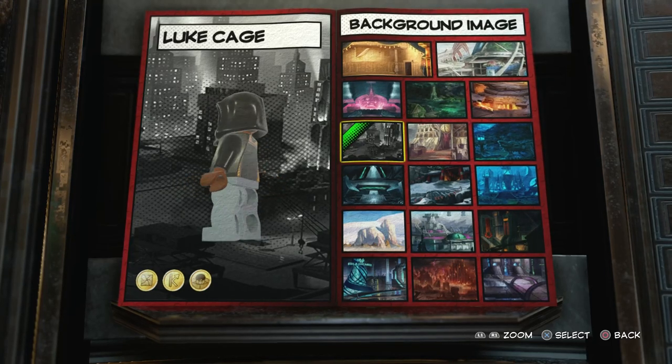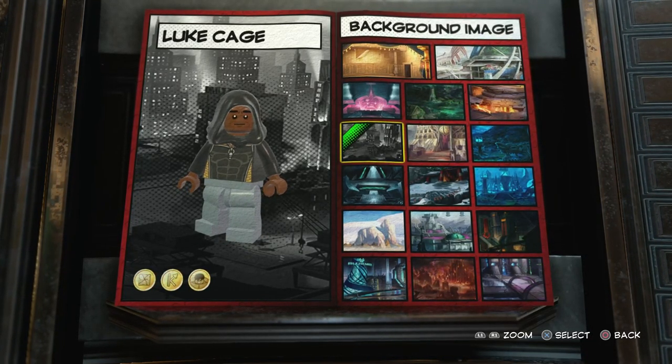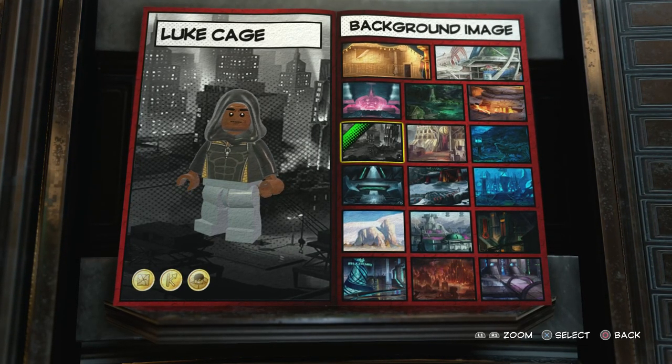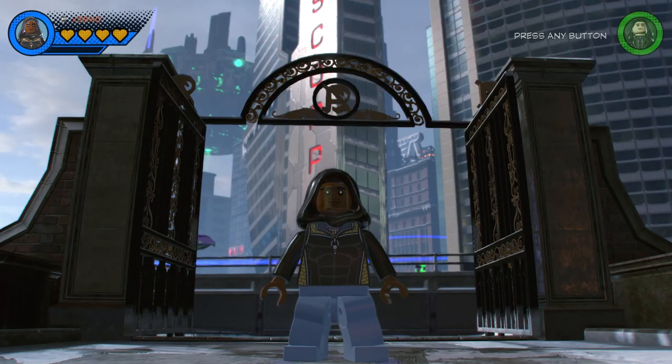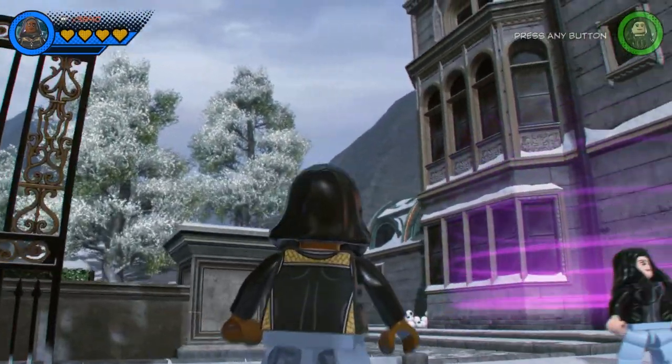And there you go — that is the Marvel's Netflix version of Luke Cage made in LEGO Marvel Super Heroes 2. I know you guys don't like me using that background all the time, but Luke Cage is from Harlem so it makes sense to put him in a city. What we're going to do now is drop Luke Cage into the Chronopolis hub world and see just what he can do. And here he is — our custom-made Marvel's Netflix version of Luke Cage.